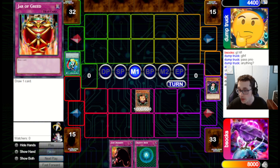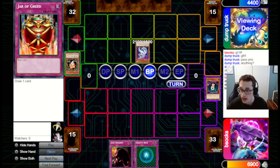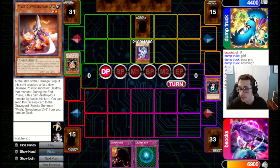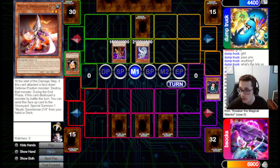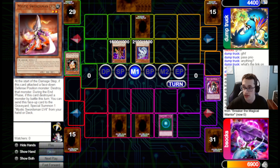They go for a Creature Swap and Tribute over the Morphing Jar, so we don't get the draws, which is unfortunate — attacking over the Sand Gantage while getting out Mystic Swordsman Lv2. They set one and pass back. We draw a Nightmare Wheel, Gravity Bind, and Justice Earth. They've used up Heavy, so we can set three without much fear and pass back. They go for a Breaker and pop the Nightmare Wheel, which is unfortunate, but Gravity Bind is the more important card overall because it blocks all their attacks.